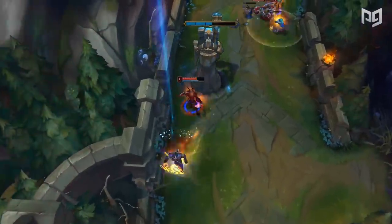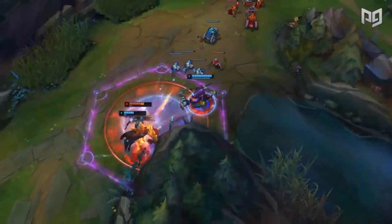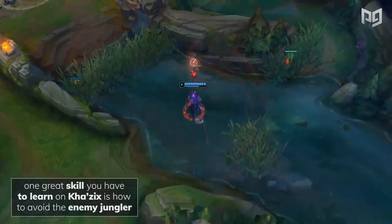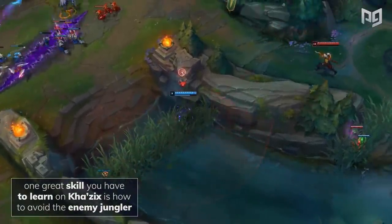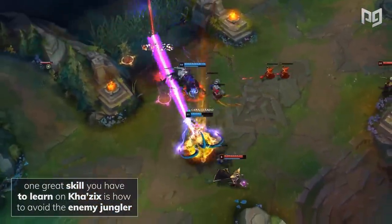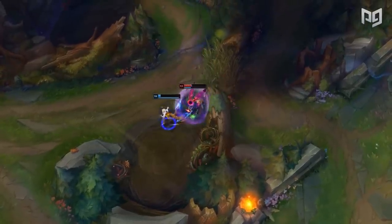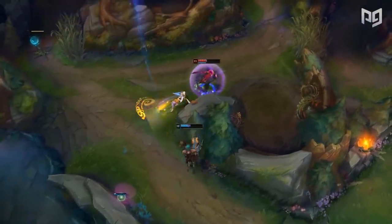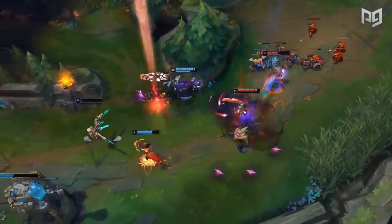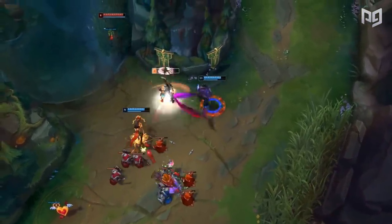Since pickmaking is your greatest asset, you have to learn how to transition a numbers advantage into tangible leads. Make a pick, force an objective, and make another pick, or pick up those objectives for free when your opponents don't contest. He's one of the strongest junglers in the game currently, but we do need to address his weaker early game. Since it's pretty abusable, one great skill you have to learn on Kha'Zix is how to avoid the enemy jungler. You need to prioritize taking early vision, or learn how to make educated guesses on the enemy jungler's location and their game plan. You have to develop your own plan within seconds so you can avoid fighting them and make it to a later stage of the game where you can confidently fight them head on. The higher you climb, the more you'll understand the value of knowing how to avoid fights that you simply cannot win.